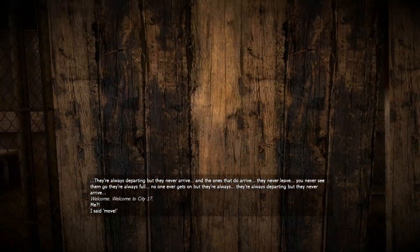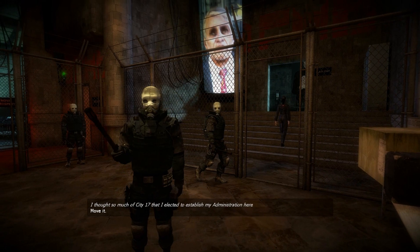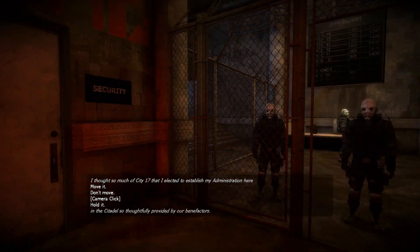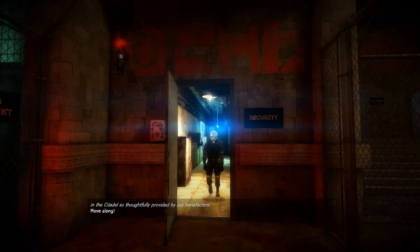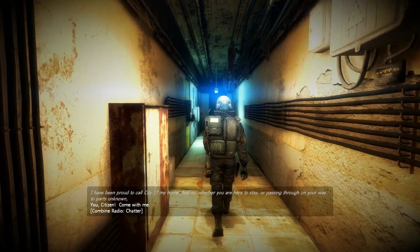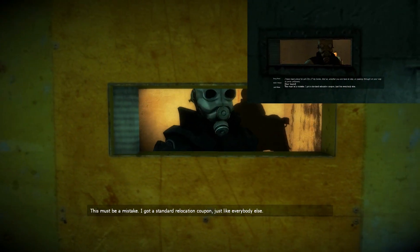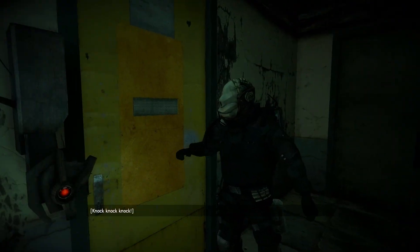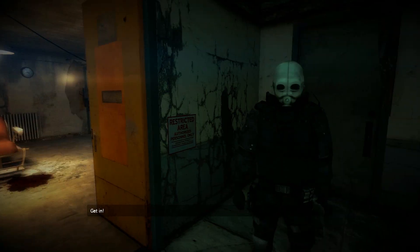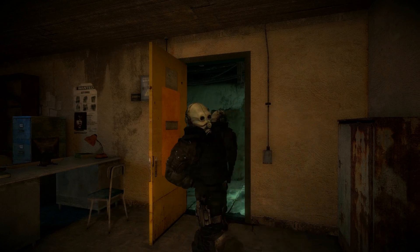That guy's screwed. He was about to board the Express to Nova Prospect. Barney, what do you intend? I'm thinking — Alex is around here somewhere. She would have a better idea how to get in here. As long as he stays away from checkpoints, we should be okay. I gotta go, Doc — we're taking enough chances as it is. Gordon, good to see you. You're gonna have to make your own way to Dr. Kleiner's lab. That's what I was afraid of. Get in here, Gordon, before you blow my cover. I've played it so many times, I know all the things.